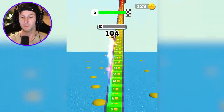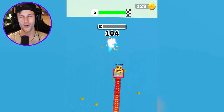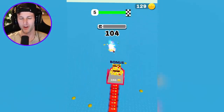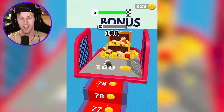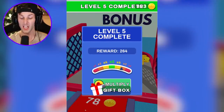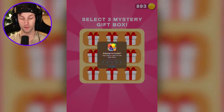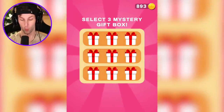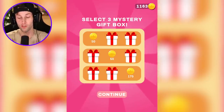A hundred percent max power on the fifth round! 160 coins for the bonus — I should get a hundred thousand coins for the bonus. I don't want to multiply, but we get a gift box! Select three mystery gift boxes. We're just going to go diagonal. Not too bad — 200 some coins, I'll take it. Let's hit continue. We're on level six!